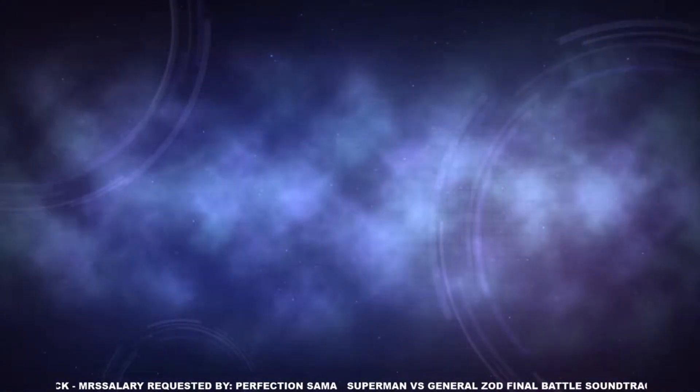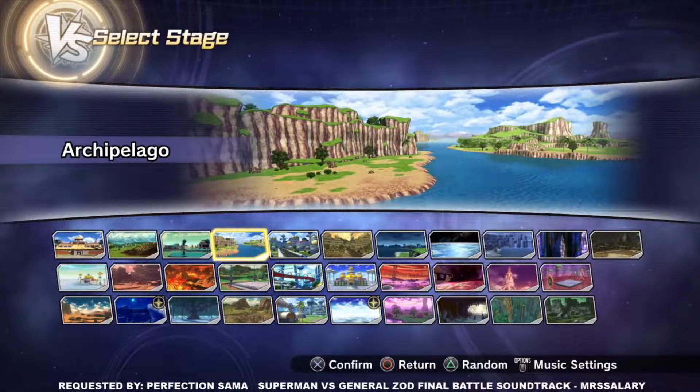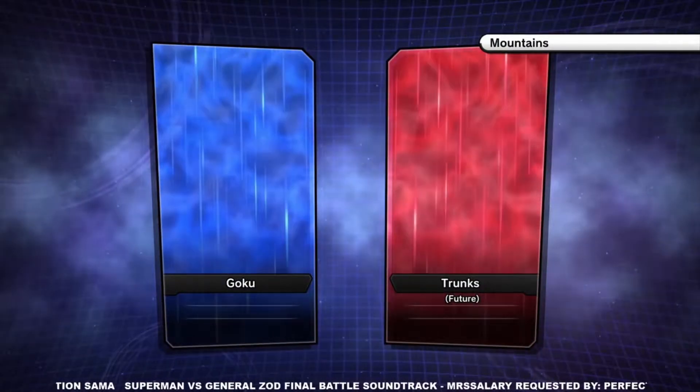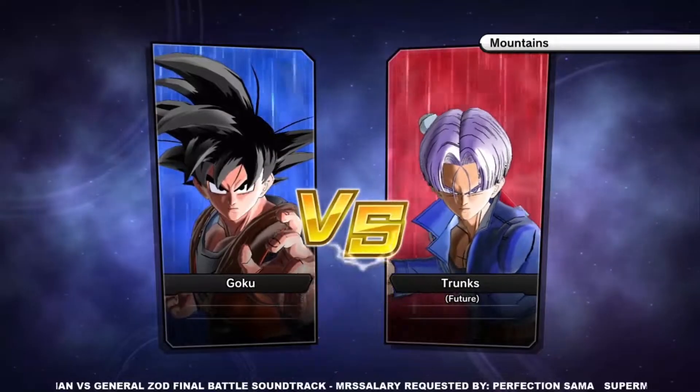What's up to all my perfectionists and time patrollers out there in the Omniverse. This is your Lord Paragon Perfection Simon here and today we're going to be talking about the new OP Ultimate in Xenoverse 2 DLC pack 10 update 1.22. It is the Super Spirit Bomb.